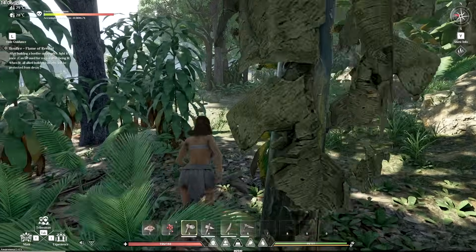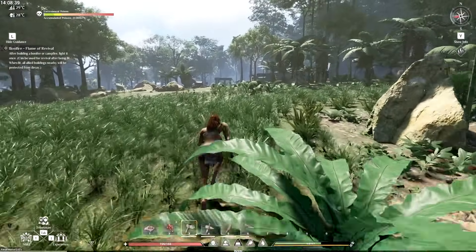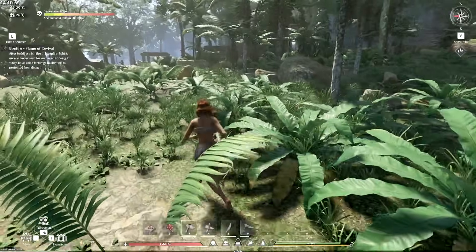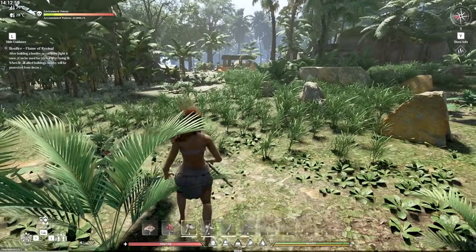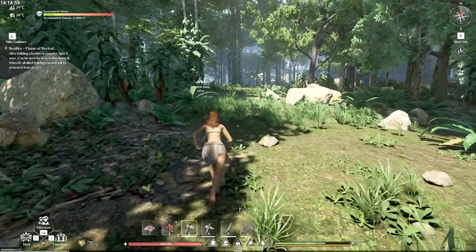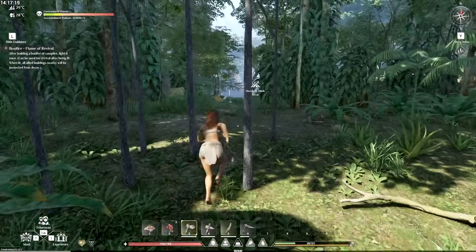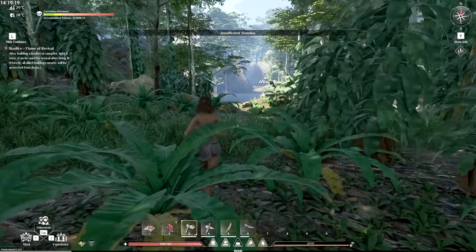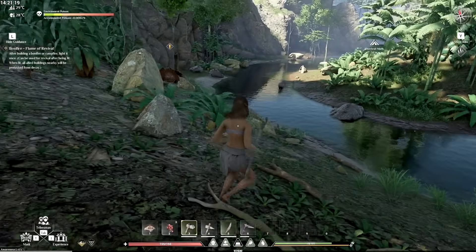It looks like there are some kind of big ruins on the left. Checking the map — we're close to where we want to go. Oh there's people there, and I'm pretty sure these are enemies. I don't want to fight and die this early. There's a campfire and a couple of scouts looking out. We're gonna keep away — maybe when we have a ranged weapon, preferably a bow. It looks like a spear on the other guy's back. This looks pretty cool. Is there any flat land to build on?